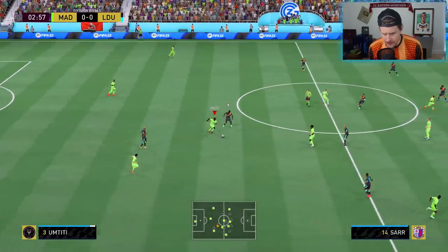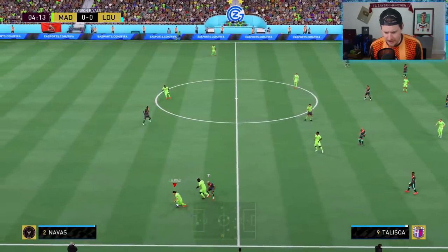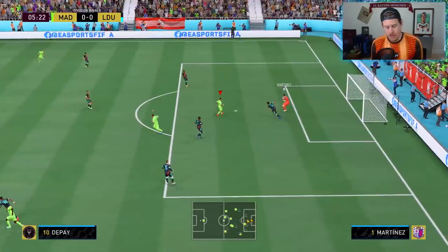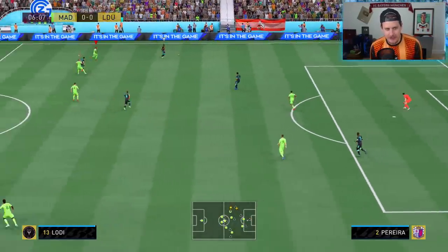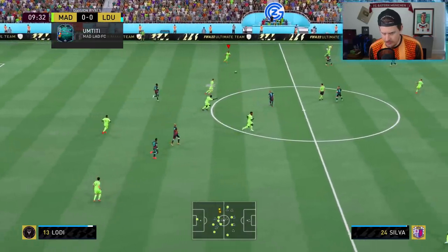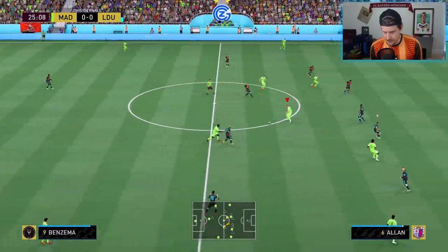First thing you want to see is how he feels on the ball. You're not looking for your center backs to be Neymar — you just want them to get right back into position. And that's what 79 sprint speed and 78 acceleration looks like right there.